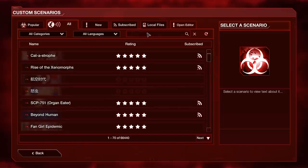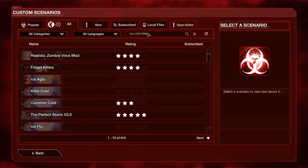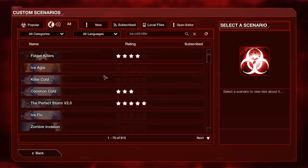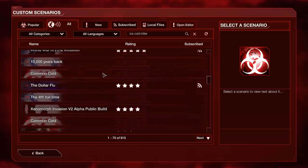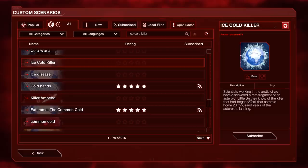Today we're going to try out a scenario that is currently on the popular tab for Steam, but doesn't have a rating for some reason, which has always confused me. I'm not sure how that's even possible. This one is called Ice Cold Killer, if I can find it. There it is — by Psteel474.